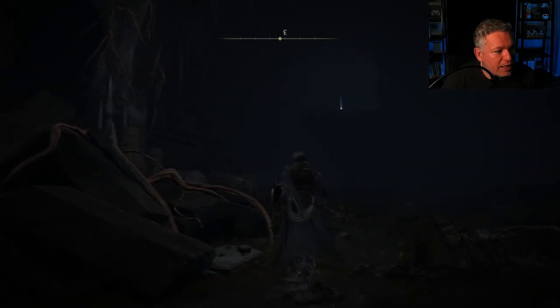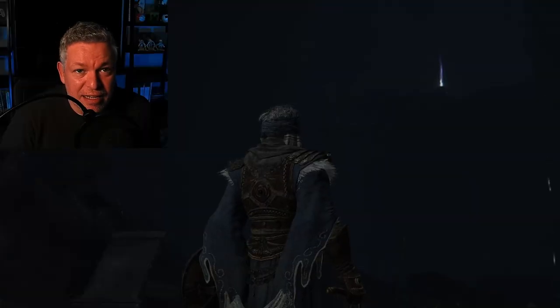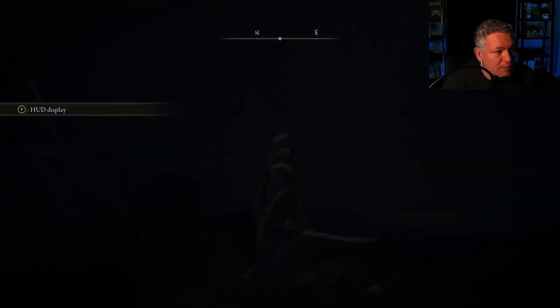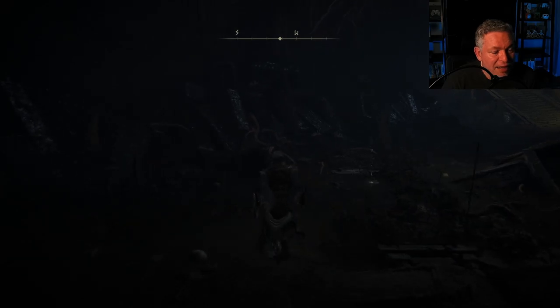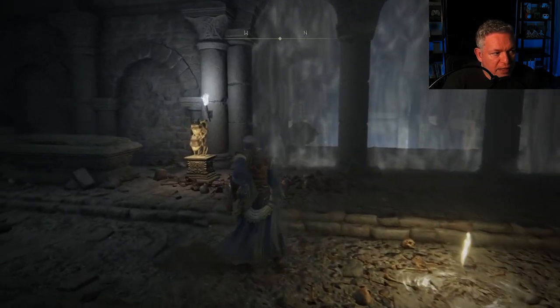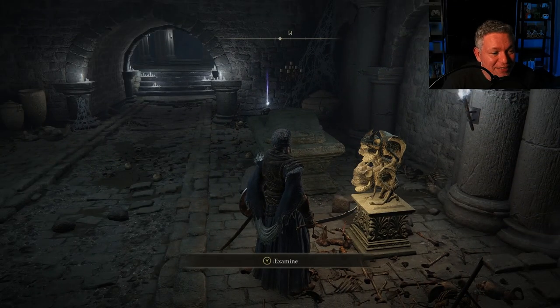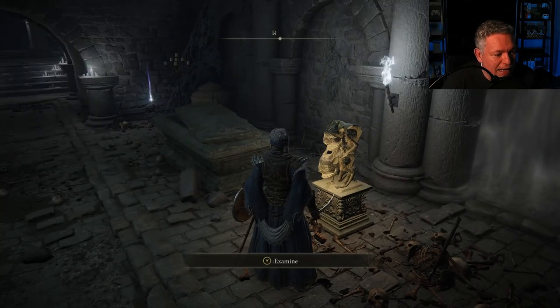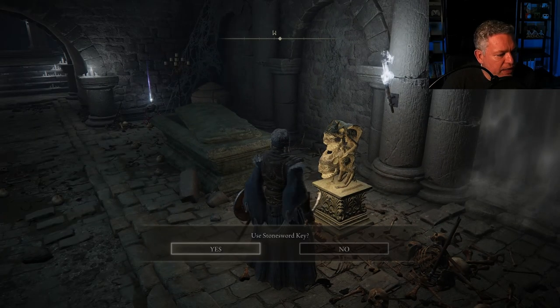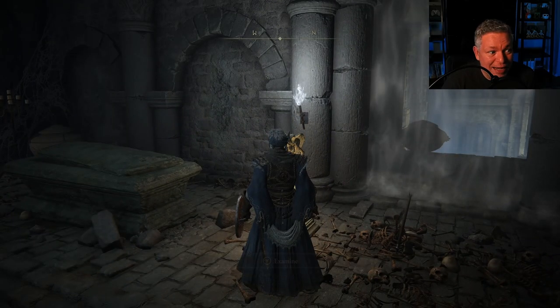At the back of the cave up on a ledge, you can see an item gleaming — I'll show you how to get up there during this video. There's also a goblin statue in this area. If you examine it, it'll say you need a Stonesword Key, and we don't have one.